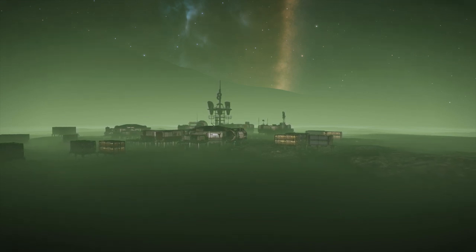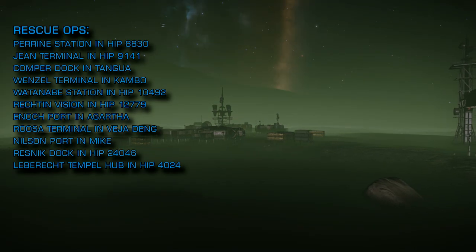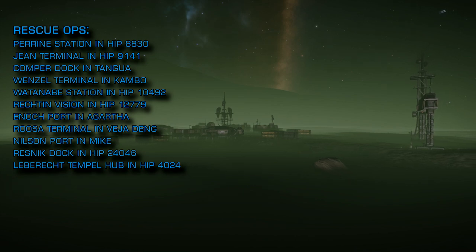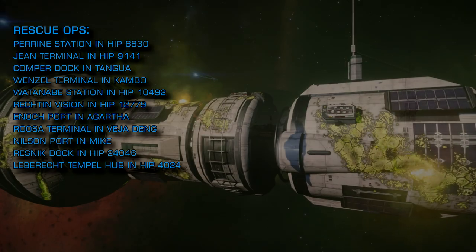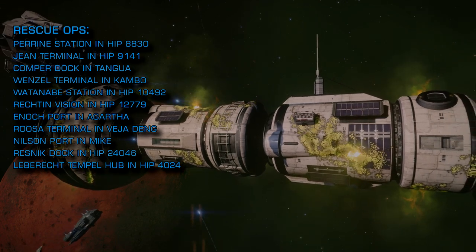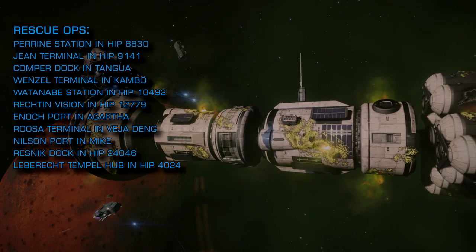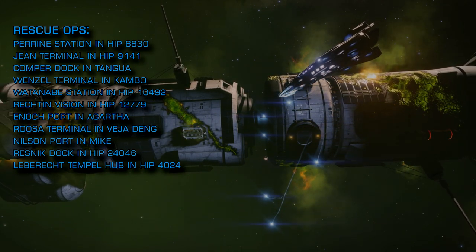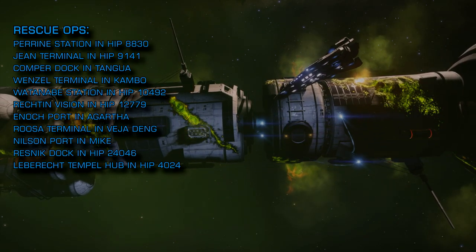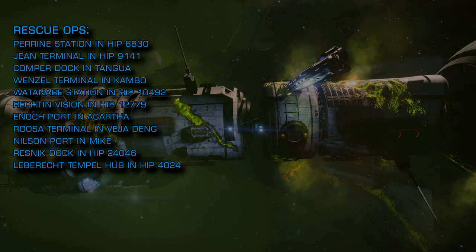The following stations are currently hotter than an arctic penguin on a luxury weekend in Acapulco and are subject to ongoing rescue operations: Perrin Station in HIP 8830, Jean Terminal in HIP 9141, Compa Dock in Tangua, Wenzel Terminal in Kambo, Watanabe Station in HIP 10492, Rektin Vision in HIP 12779, Enoch Port in Agartha, Rusa Terminal in Veja Deng, Nilsen Port in Mike, Resnik Dock in HIP 24046, and Lebrecht Temple Hub in HIP 4024. If you are going into a burning station, bring all the heatsinks. Links to my previous videos on this subject are below.